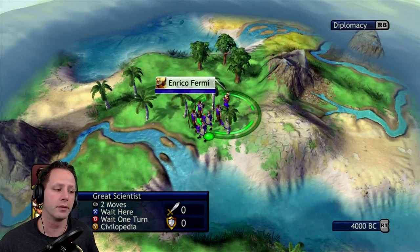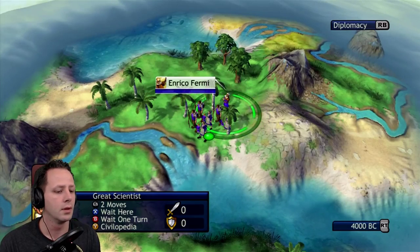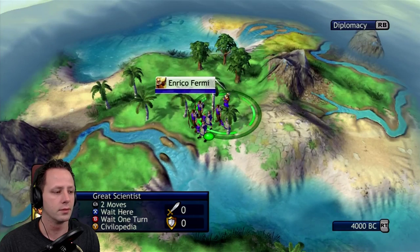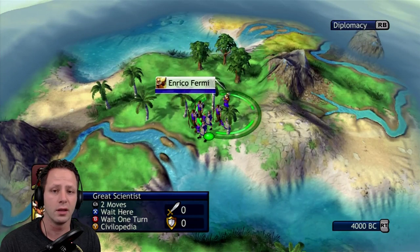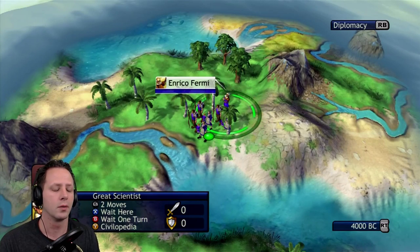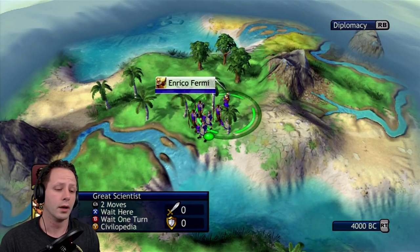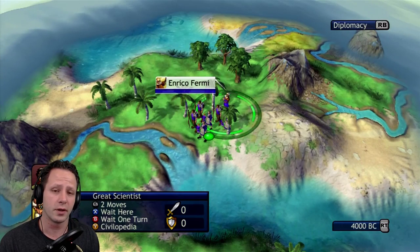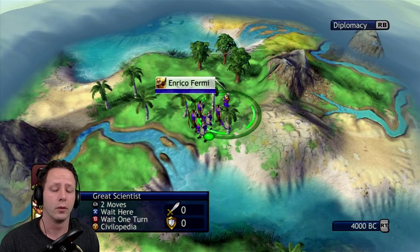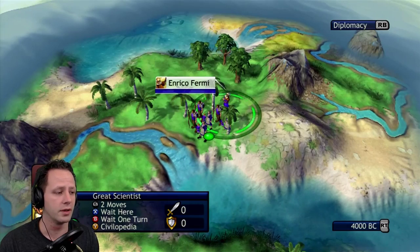Hey guys, in this video I'm going to talk a little bit about the art of fog busting. It's a term I came up with just in the course of streaming on Twitch. Every time I start the game, this is a technique that I use to figure out where the enemy is, where the AI is. This works in multiplayer, it works in single player. This is on the Xbox 360 — I don't know for sure if it works on the PlayStation 4 or even the Xbox One. But let me go ahead and explain how this works.